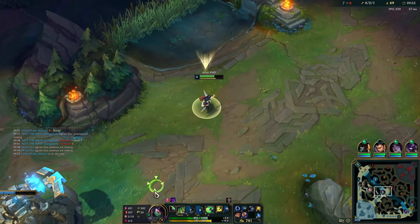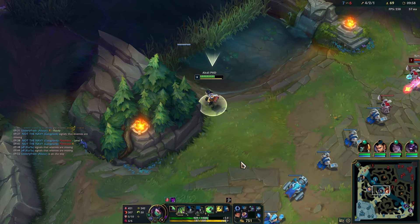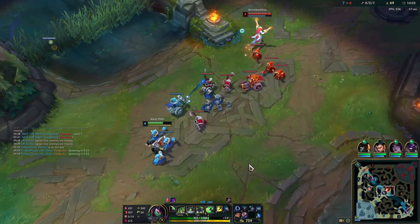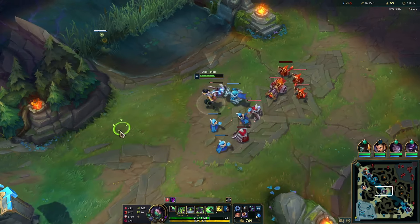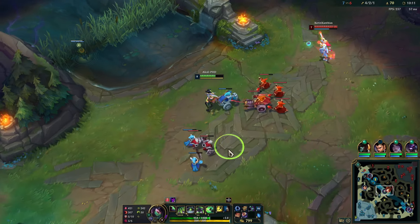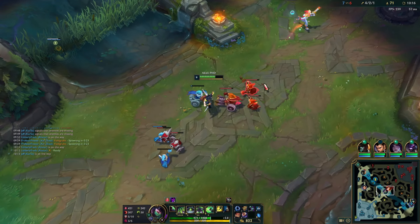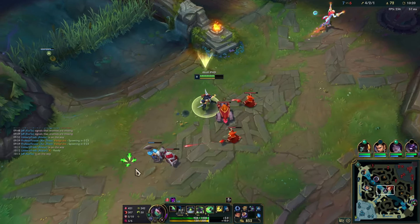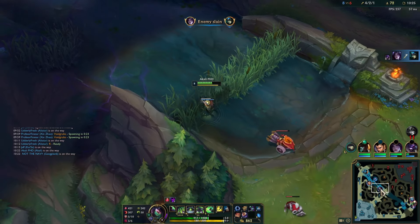I don't know where Pantheon is. MF should feel relatively safe getting this cannon — she's gonna go to Q and I'm just gonna ult her. Nothing to get here. Keep the wave frozen. We're a little bit low but that's okay.